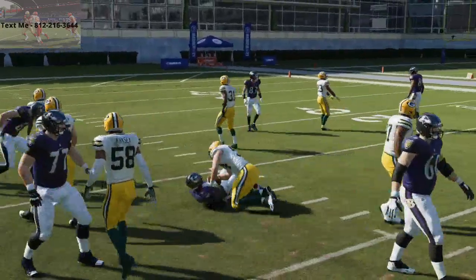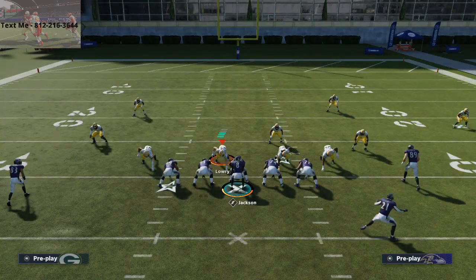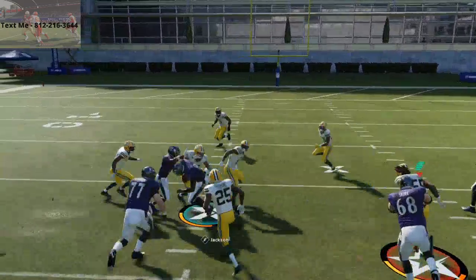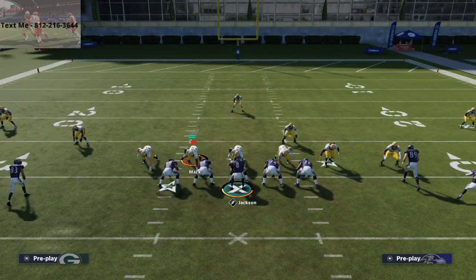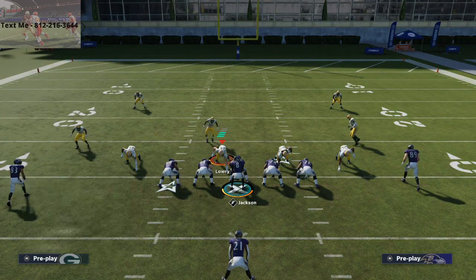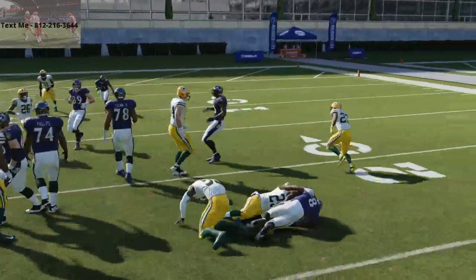You can flip the play and run it the other way for slightly different animations, but the hole is typically right up the middle. One tip: use double jukes as cutting methods. On second-and-inches or third-and-inches, just double juke right at the snap and it automatically pushes him forward for several yards. If you want to get outside, take him back and around — you'll know when because if they're pinching the middle, slide protect to that side, run back and out, and now you've got blockers.